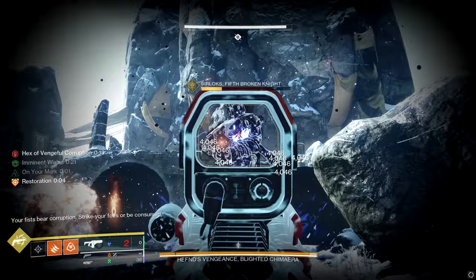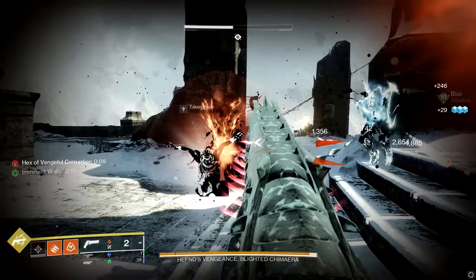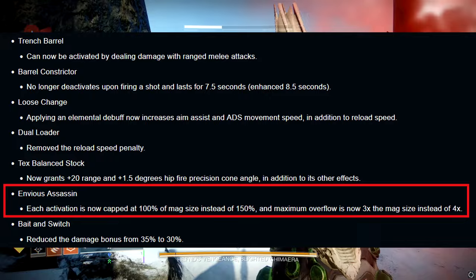Previously, the perk allowed you to load 150% of your mag size and had a maximum overflow of times 4. However, with the latest patch, that is lowered down to 100% and 3 times respectively, as seen here on the Bungie patch notes.